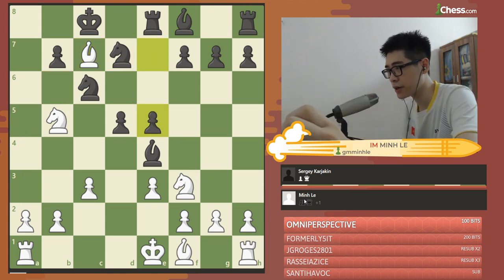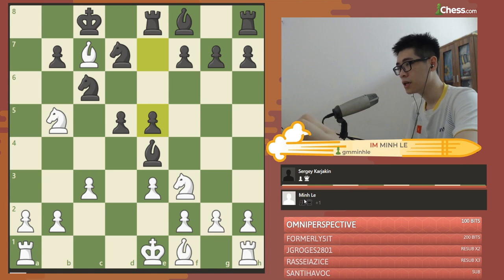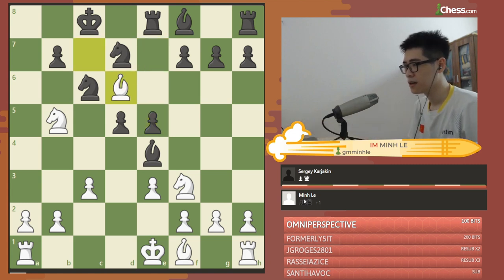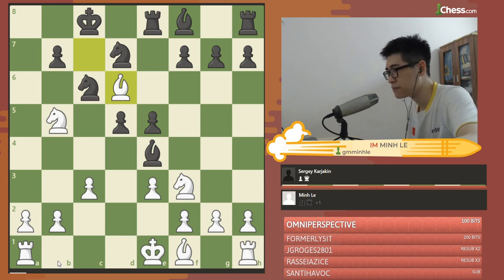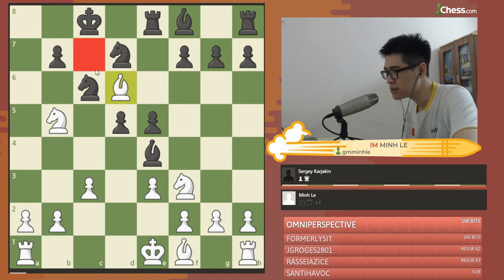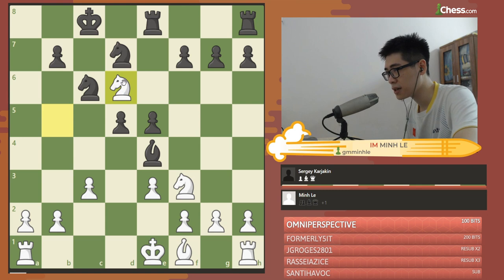He played e5 actually — bishop d6 I played in the game. Now it is an attempt by me trying to exchange the bishops. I feel that the bishop on c7 is pretty weak, so exchanging for this bishop makes sense. And obviously he cannot take back with the bishop, because they would be like a fork, and now take the exchange with the winning position.